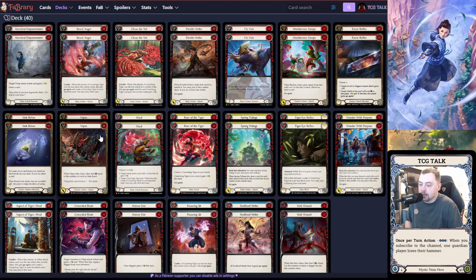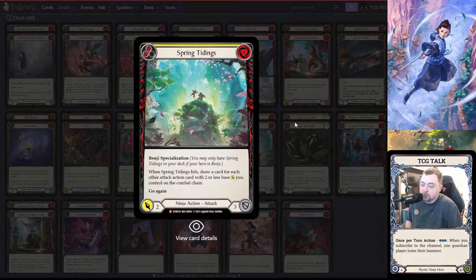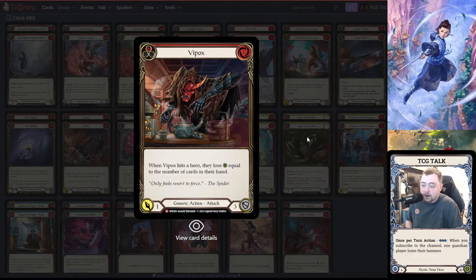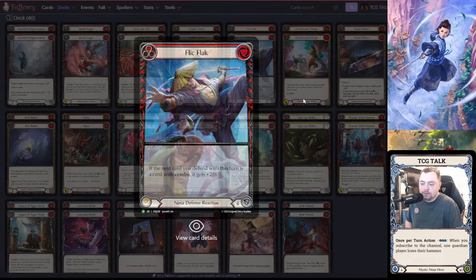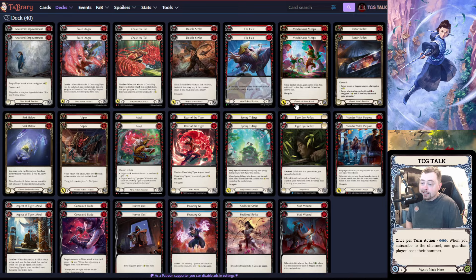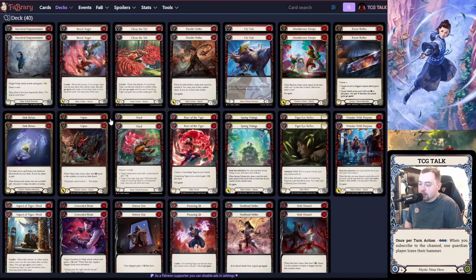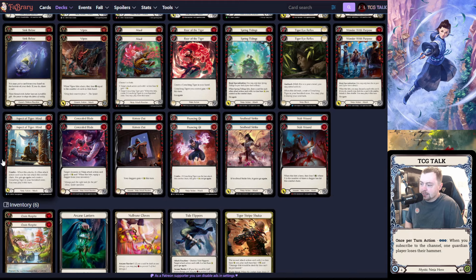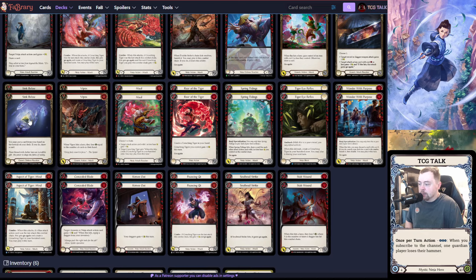The other reactions: Razor Reflex is just a game-ender. It works on Kadachis, gets Spring Tidings to hit, Mischievous Meeps to hit, even Vipox to hit — whenever you can guarantee an on-hit and punish your opponent for throwing armor in front of an attack, it's really nice. Then we have Flick Flack — a zero for four-block that has synergy with the deck. We can block for five on Breed Anger and chase the tail afterwards. It also goes with Pouncing Key and Aspect of Tiger Mind. We also have Sink Below as a defense reaction.